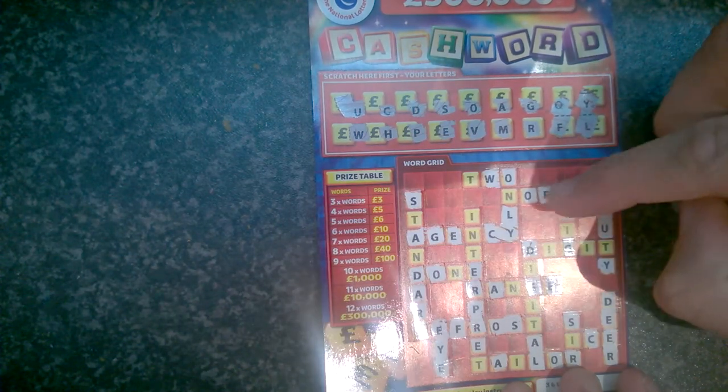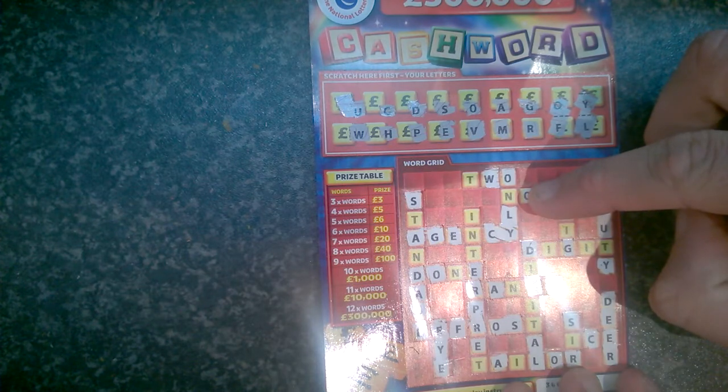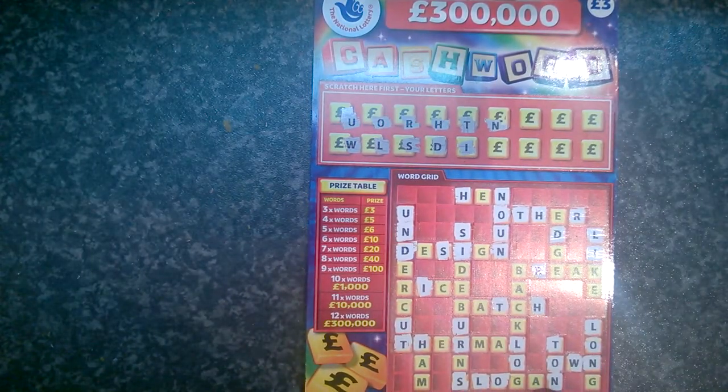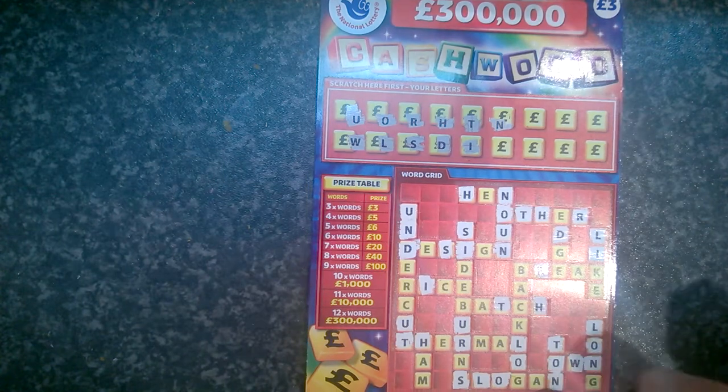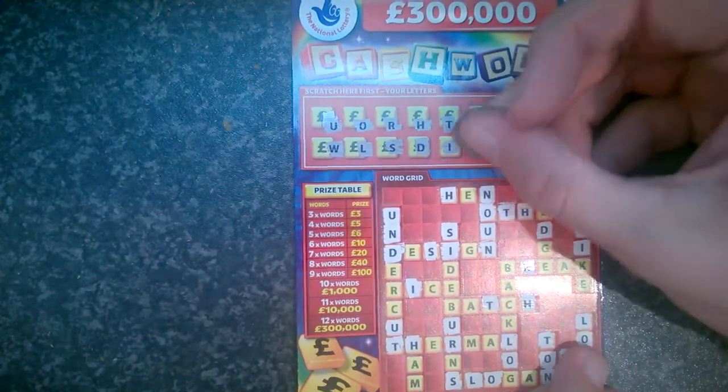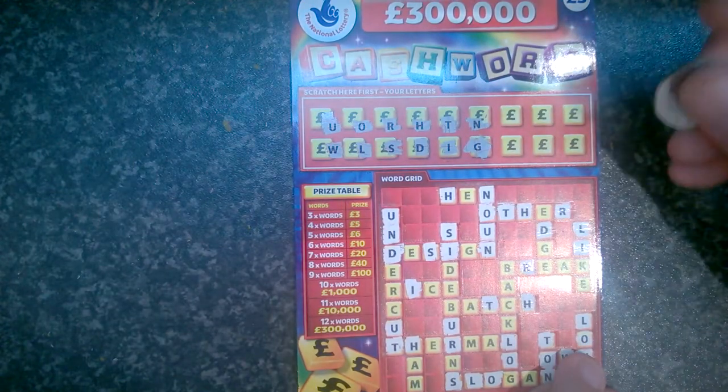No T's, no N's, no I's. Okay, but the second one — I've still got seven letters to scratch off, and we've already got three words. We've got ton, own, and noun. So we know that this one's a winner. So let's see if we can get anything else.